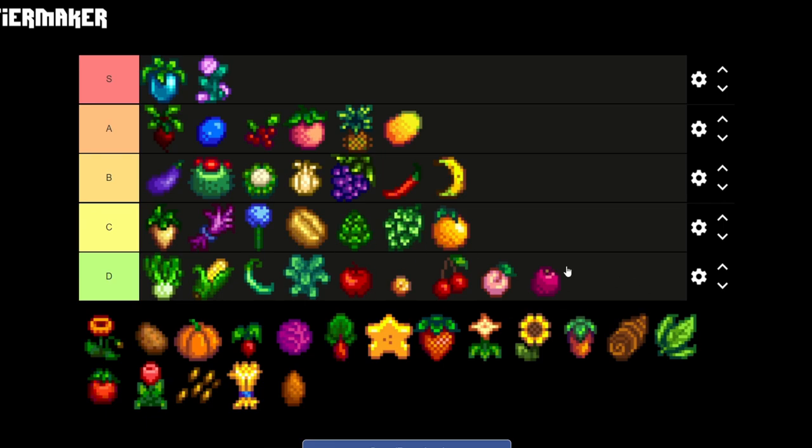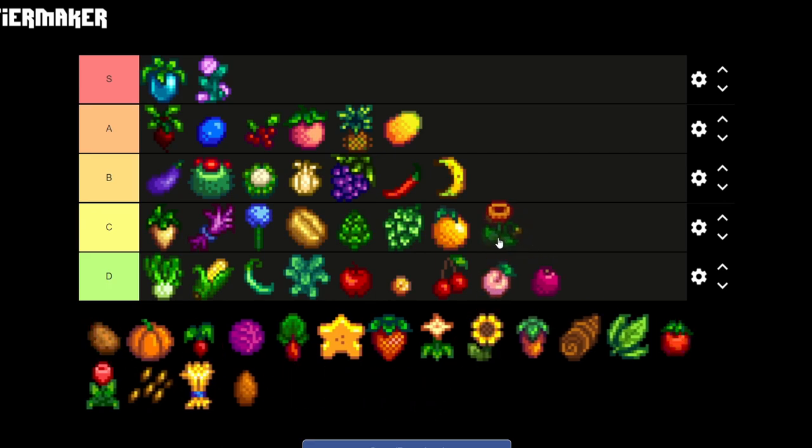The next flower we have is the poppy. The poppy is on a similar level to the blue jazz. The only thing is that it's not as good as the fairy rose honey — none of the flowers we have are. So the poppy is gonna be going on C tier.